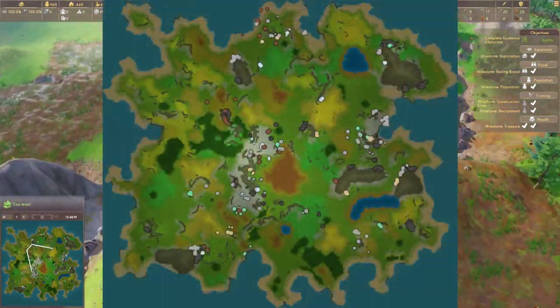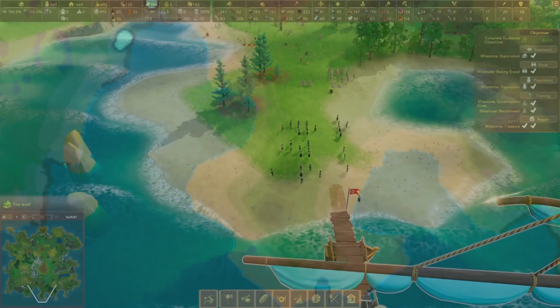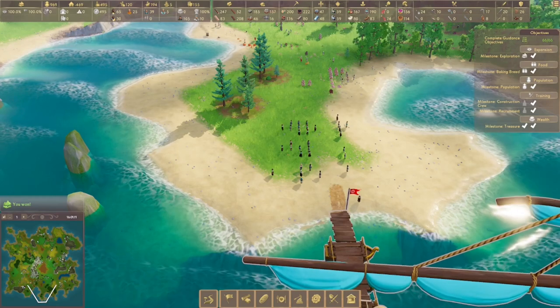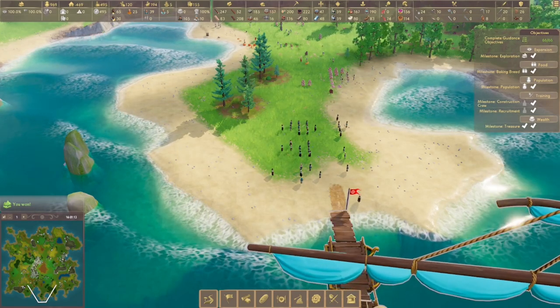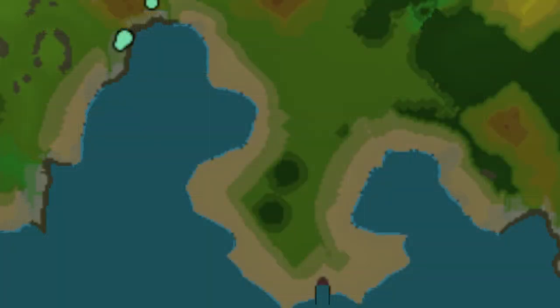Let's have a look at the different terrain types and the map. For most of us when we start the game, we're going to be confronted with these terrain types: some beach, some grass, and some forest if we're lucky. These are the textures that they use, and these are the colors that you see them as on the mini map, so we'll be able to identify these more easily.